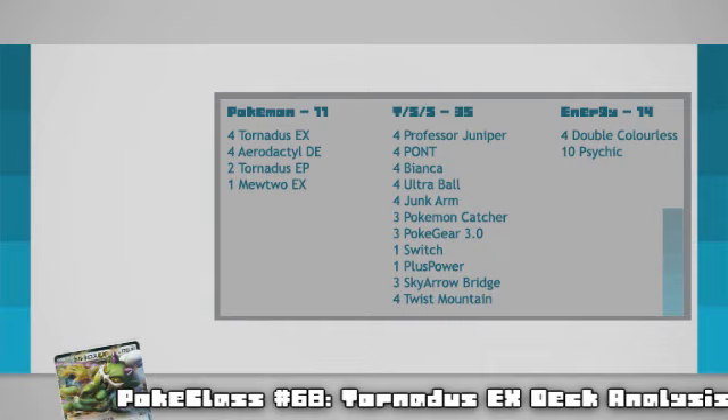And that is pretty much your list, apart from your energy, which sits at 14 — with 4 Double Colourless and 10 Psychic. The type of energy really doesn't matter, since every one of your attackers, including Aerodactyl, hits for purely colourless energy, but Psychic gives you that option of hitting with Psycho Drive with Mewtwo if all else fails.